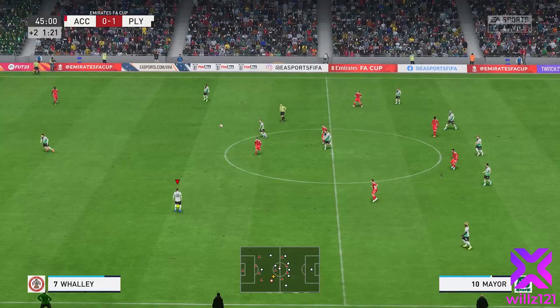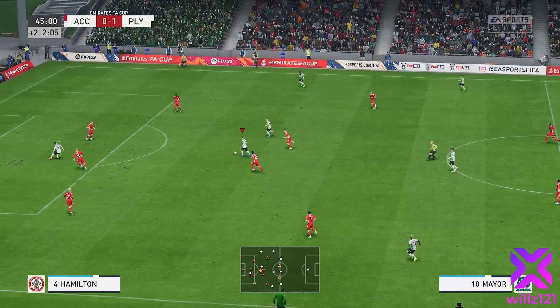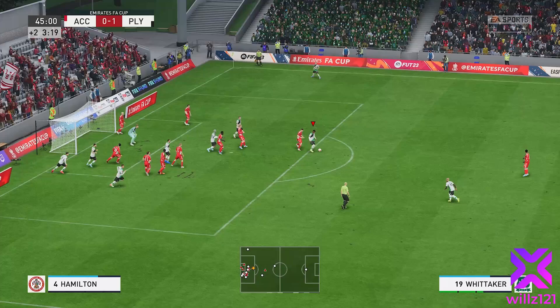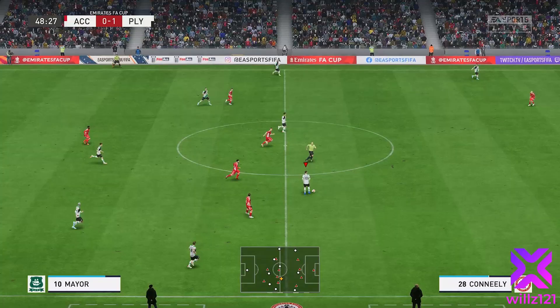Plays it through to Randall, but what a great save by the Accrington keeper. Into the dying embers of the first half now — Mayor's carrying the ball forward, finesse shot, and it's palmed away again by their goalkeeper. Their keeper is on top form in this match. Getting out to the edge of the box to Whittaker, trying to get it out his feet but it's blocked by the defender. Randall keeps it alive into Hardy but it's blocked and Accrington bring the ball away. Half-time whistle blows — a good first half performance but we really need that second goal.